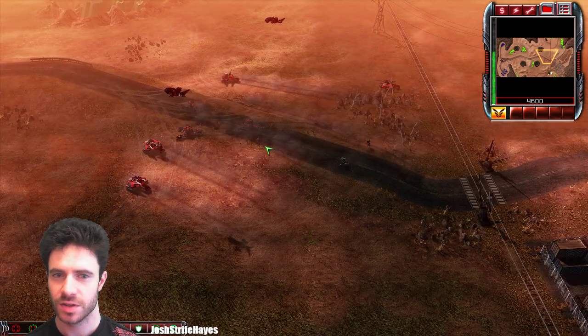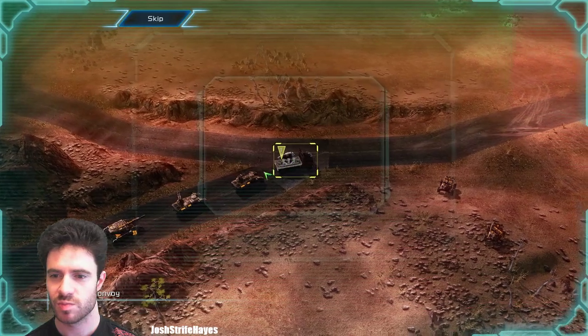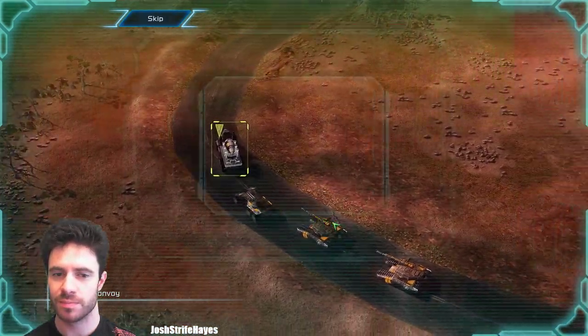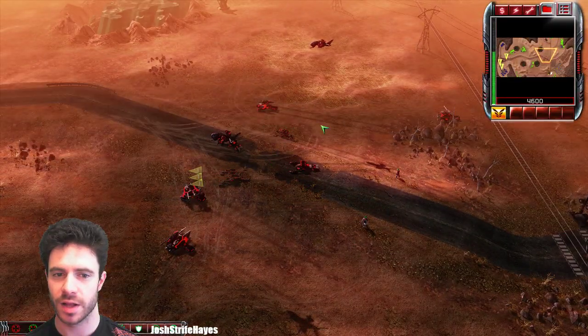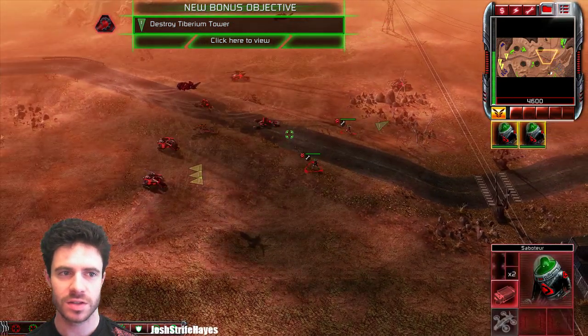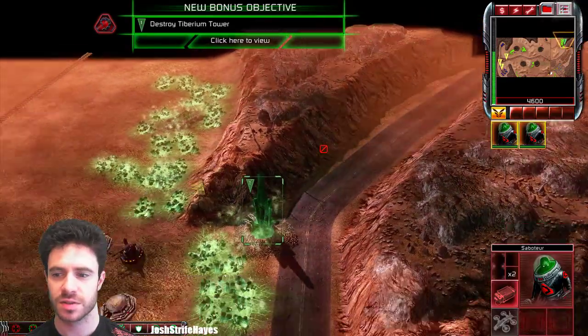Alright, what have I got? Incoming transmission: these transports carry nuclear warheads. Destroy their escorts and capture them for the Brotherhood. Don't blow the transports up — get the warheads, and don't blow anything else up. Sounds good. I've got some engineers. Destroy the Tiberium Tower — it's a bonus objective, is it? Interesting.